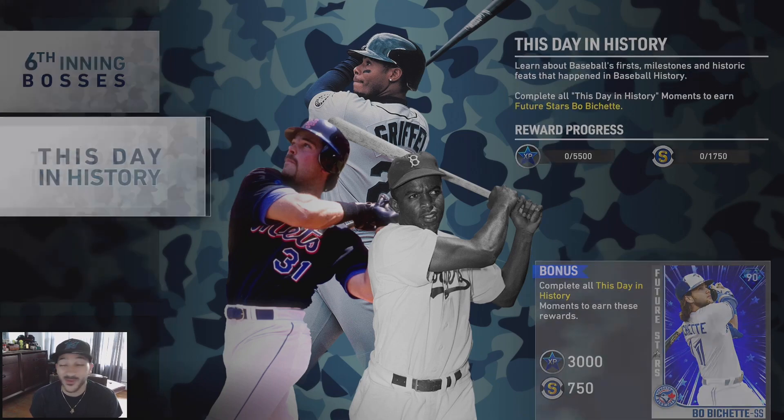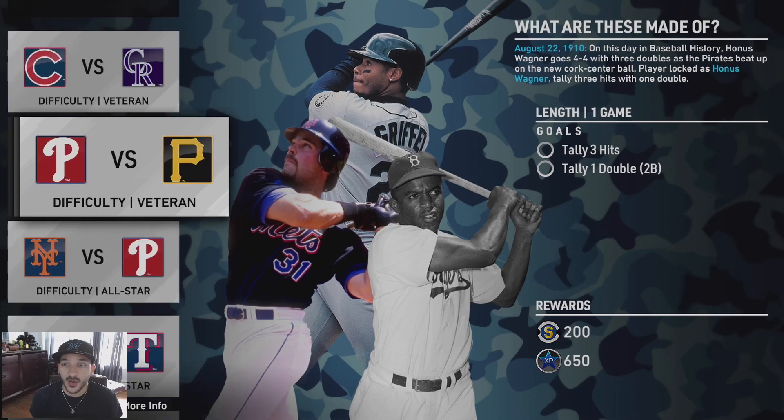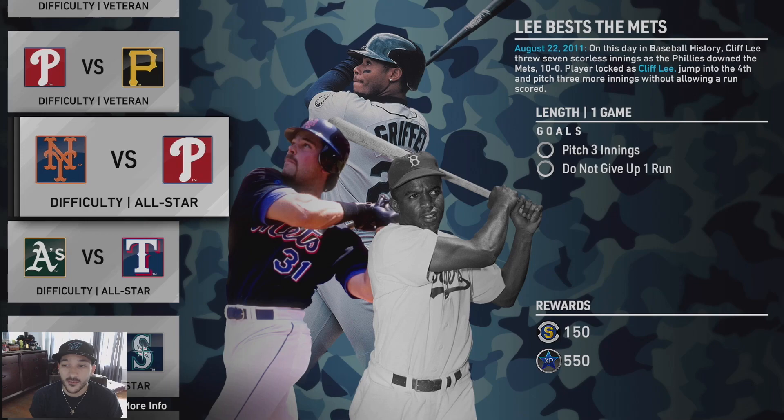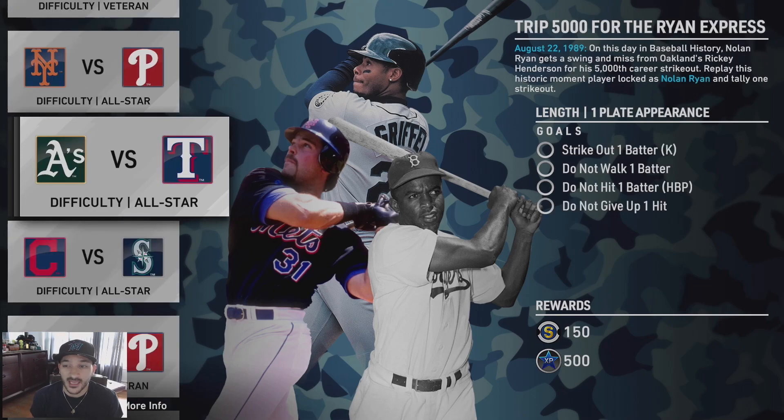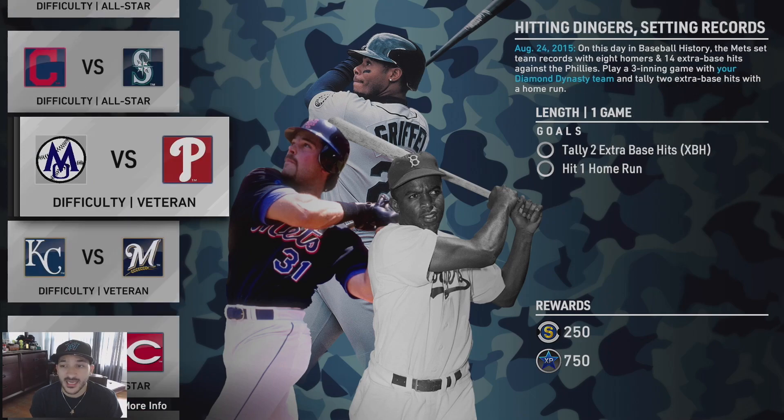It's a Dante Bichette and son Bo Bichette moment. Objectives include: tally four hits and two extra base hits, tally three hits and a double with Honus Wagner, pitch three innings with Cliff Lee and don't give up a run, and strikeout one batter with Nolan Ryan. Pretty simple right there.